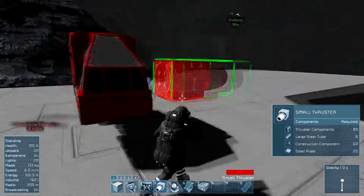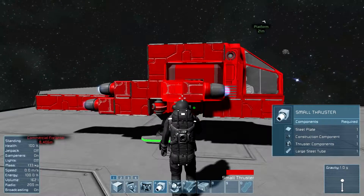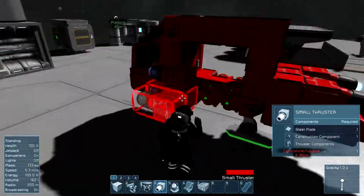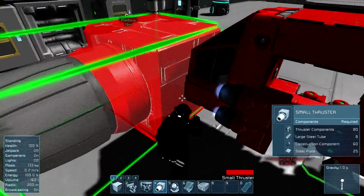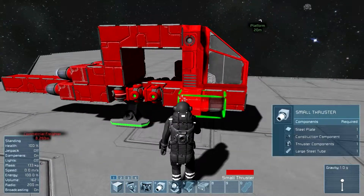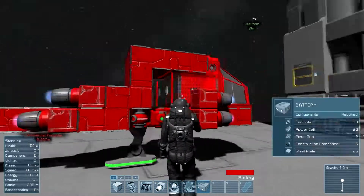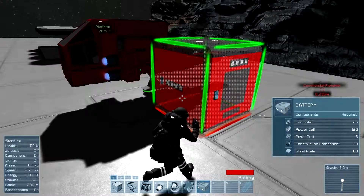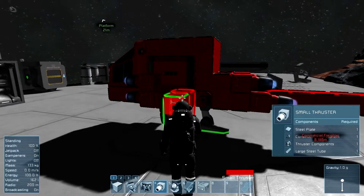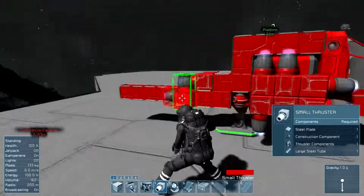Now we need some going backwards — place them here. Oh, there's a bit of lag. I've deleted the battery and everything — right, let's get the battery back in there. There we go, saved it! Now we need to get some thrusters pointing downwards — one, two. And now we might as well get them going down on the sides as well.